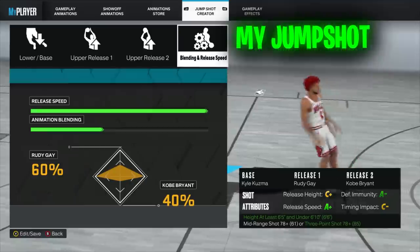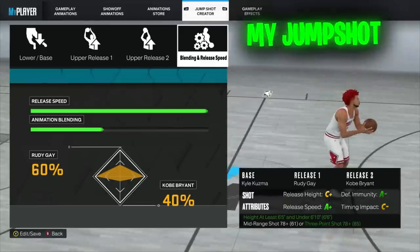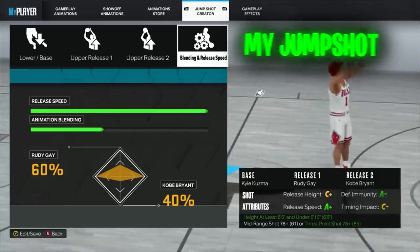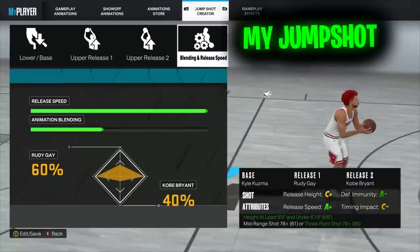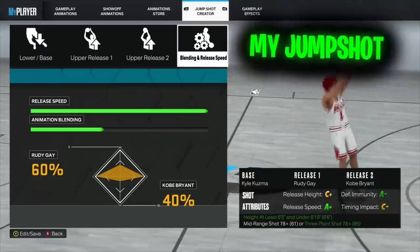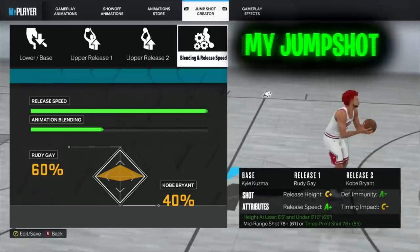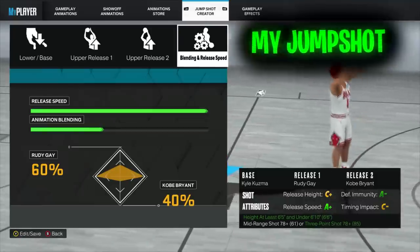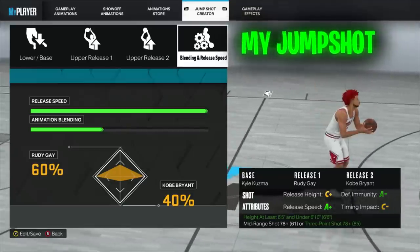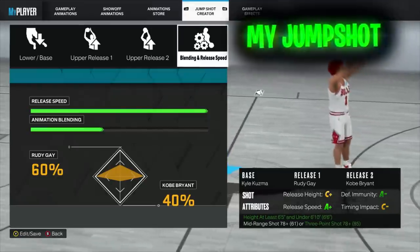Look at the stats on this jump shot. I don't really care about release height too much since I'm already 6'6". Release speed is an A+ — that is ridiculous. We are getting that shot off immediately; the defender has to already be in front of me to get a contest. Immunity is an A-, which is crazy hard to achieve. Timing impact is a C-, but I'm good at timing shots and I'm used to timing with a low three-pointer rating. I don't even need timing impact — as long as I have release speed, I'm good. This is the jump shot I'm using in NBA 2K23 on all my builds.